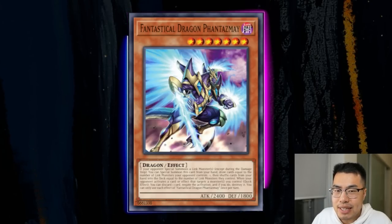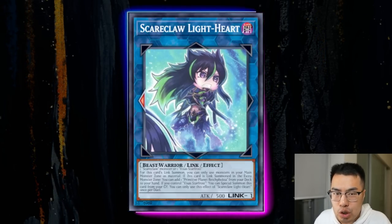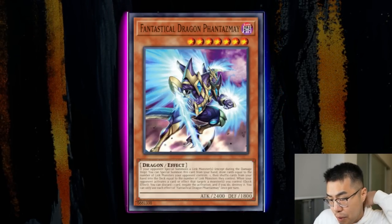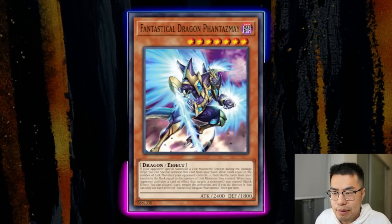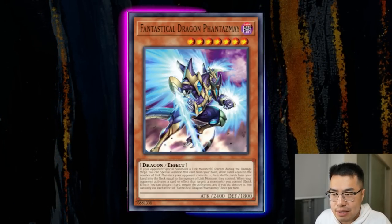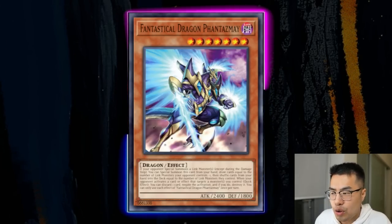Phantasme doesn't immediately come to mind for many players, but it works well when they go into Link plays, namely Scareclaw Lightheart. You draw two cards and shuffle back one — hopefully digging into hand traps — and get a body on board. There are probably better side-in options, but if you're already siding Phantasme, bring it in with other hand traps, because multiple hand traps are what you need to stop this combo deck. Digging for more hand trap copies and applying body pressure is genuinely nice.